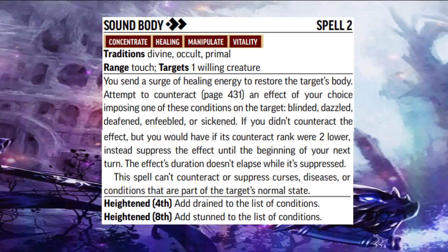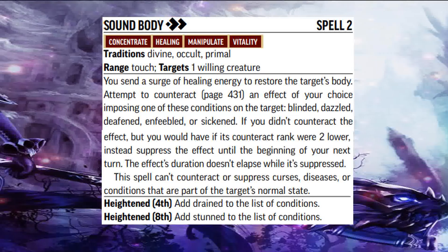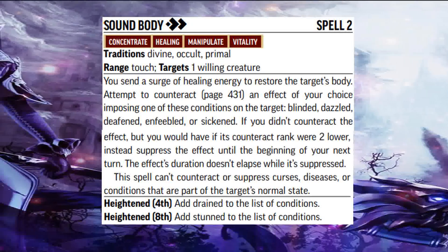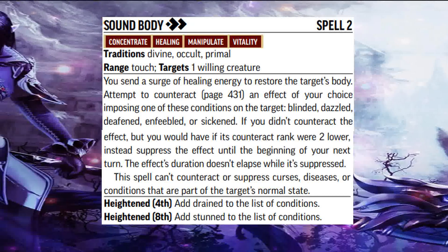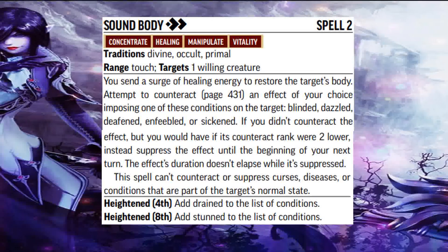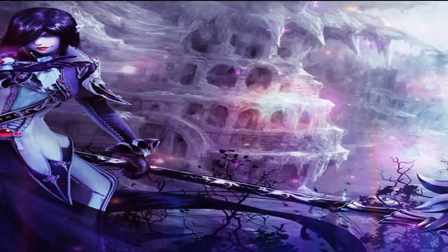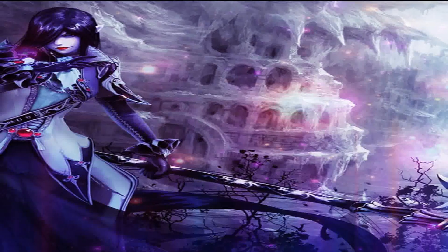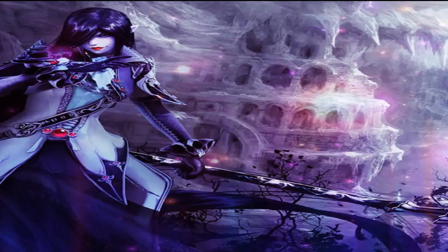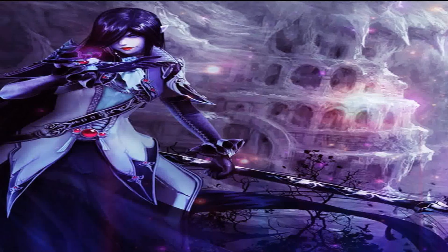Sound Body does the same thing but for conditions such as sickened, blinded, dazzled, deafened, and even enfeebled. If you heighten the spell, you can even get rid of the drained condition. These were all separate spells before, so if you wanted to counteract these conditions, you really needed to prepare all of them because you had no way of knowing what you'd run into. Now you no longer need to do that — just have these two spells available. This means Divine Casters can be much more versatile, and these spells are also available on the Occult and Primal lists, meaning even Bards can attempt to remove diseases if they are causing one of those conditions.